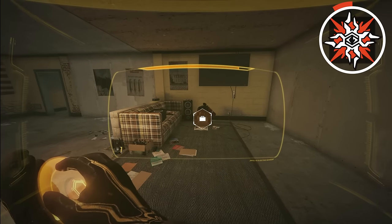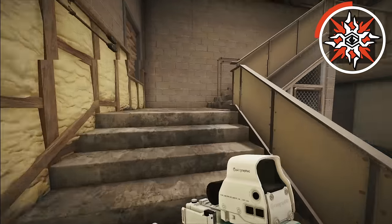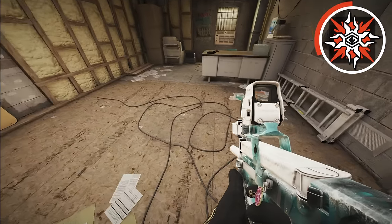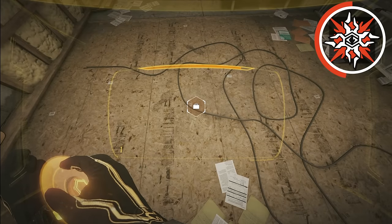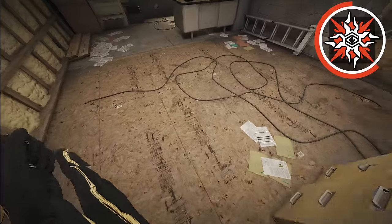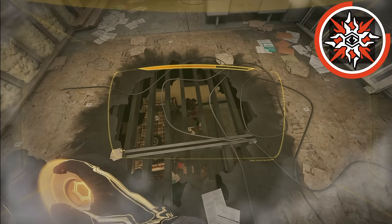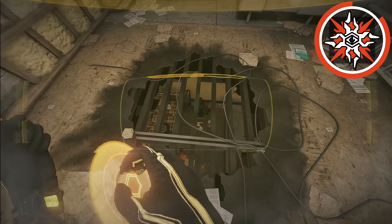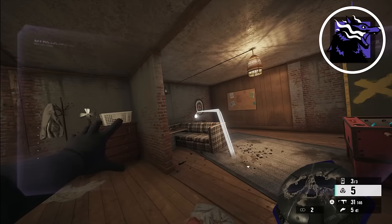As Solis, you can see whoever is planting a bomb using your solar scanner. If you're roaming and find yourself above the site, pop your solar scanner, see exactly where they're diffusing, get off the scanner, and either impact it or shoot through the floor — you can see exactly where they are. Just remember the icon appears a little bit above their head.